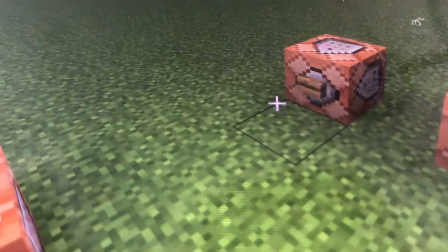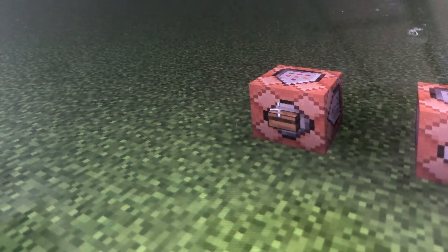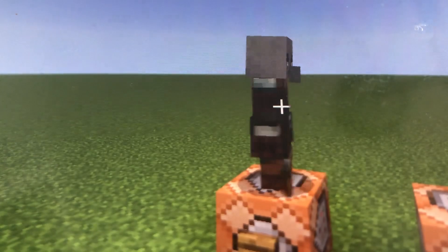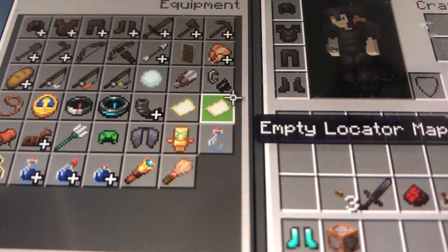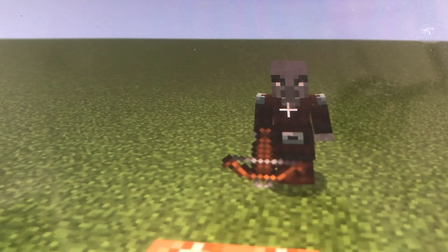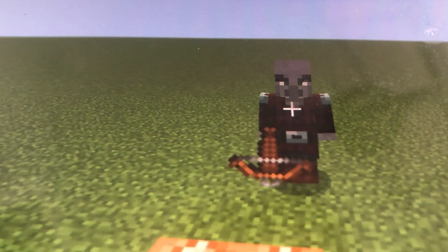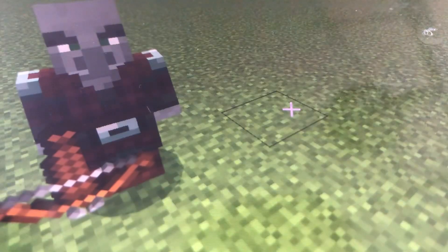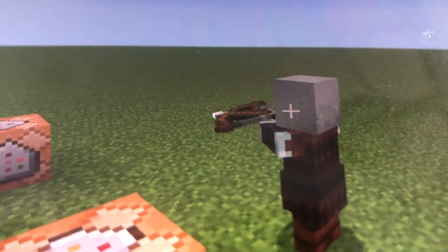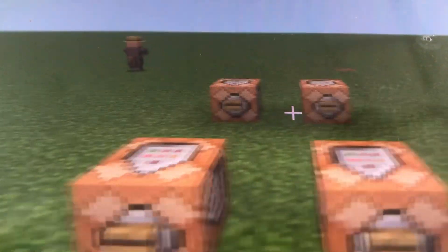Now first let's go to the nice pillager. Press that button. You see there's a nice pillager. They'll be nice to you inside survival mode. We're just going to do an example with a villager. He will load his crossbow, but he will not attack the villager.